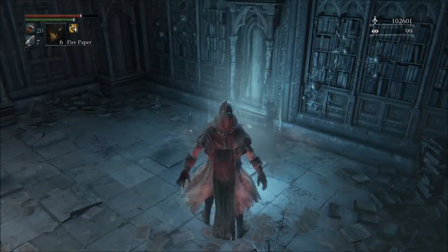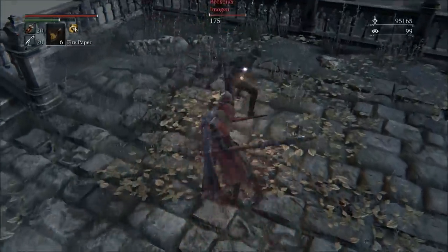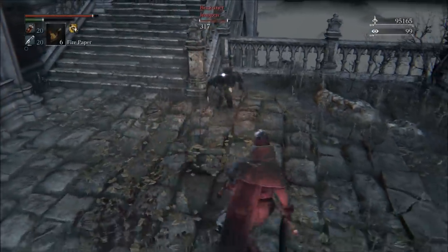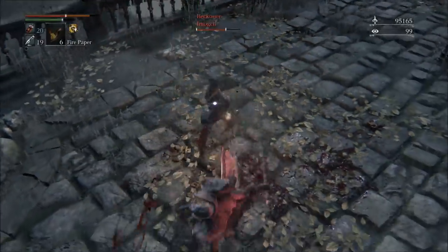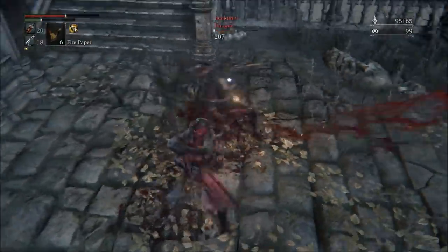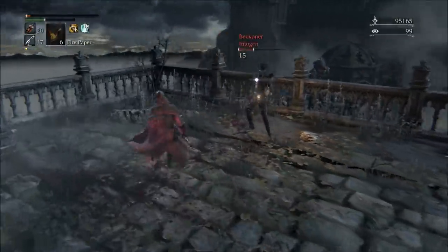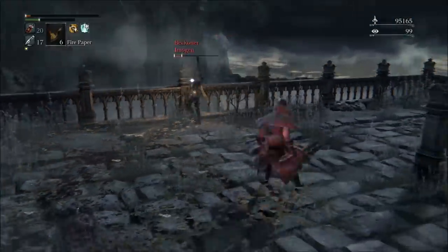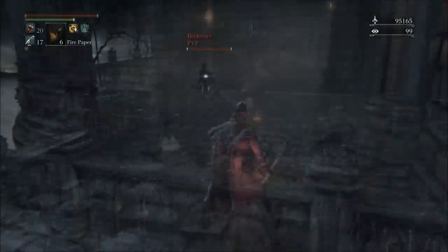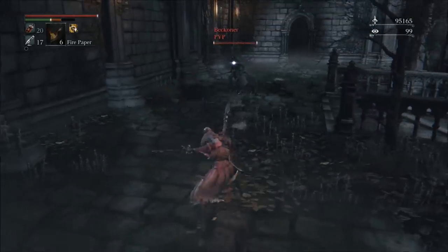As I was saying, the biggest thing for this weapon is the Charged R2 attacks, and how fantastic they are for PvE — mostly PvE in all honesty, because they are quite difficult to land in a PvP situation. But for PvE, if you're trying to sneak up on an enemy from behind and set up a backstab, you can get them from a good distance away. Just charge your R2 attack and you'll fly right at them, hit them in the back, set them up perfectly, and deal a significant amount of damage with that attack as well.